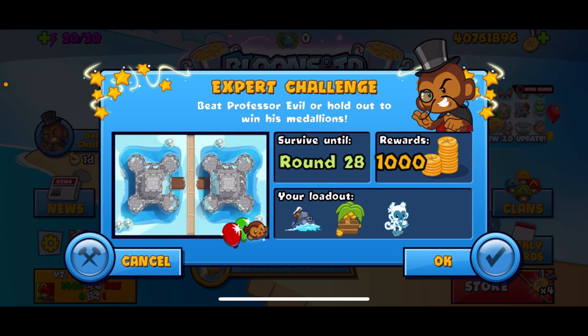Hey guys, Cory NWF here. Today we've got a Professor Evil challenge — it's an expert challenge and we have to survive until round 28. The rewards are 1,000 medallions. Looks like it's standard assault mode, and our loadout is the sub, farm, and ice tower. Let's jump on in.